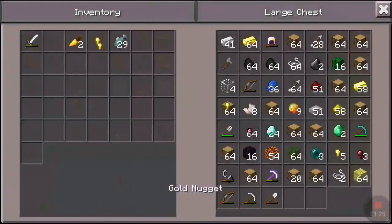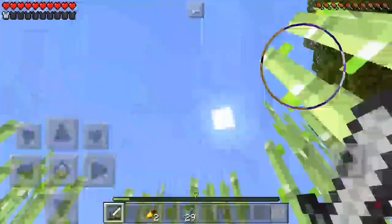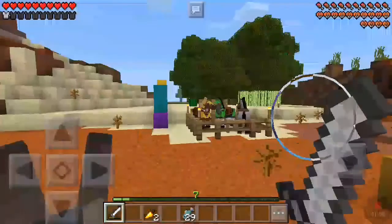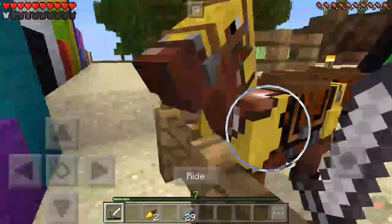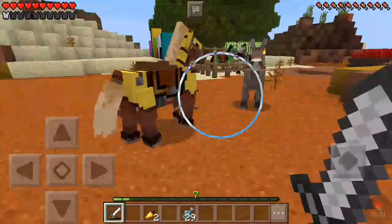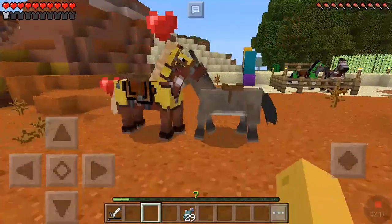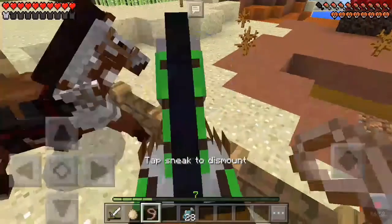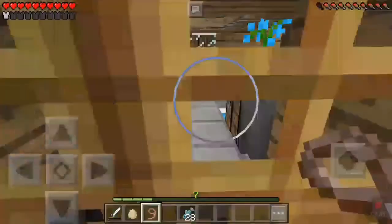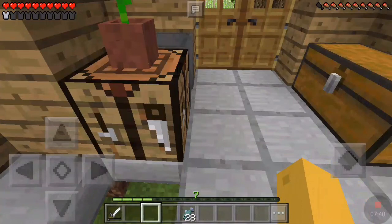I'll put these golden nuggets back — don't know if I'm ever gonna use them. This time I'm gonna bring them outside and hopefully it works. I named the donkey Jermaine, I think I named him last episode too. Please work this time — and this should be an achievement. I did breed a mule but for some reason I didn't get the achievement.